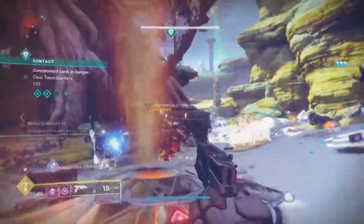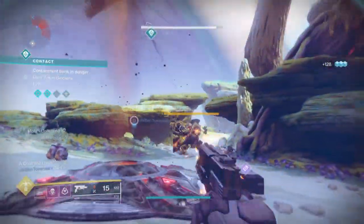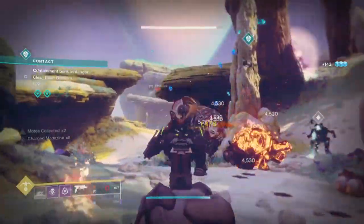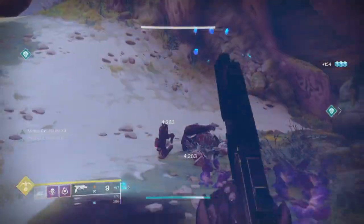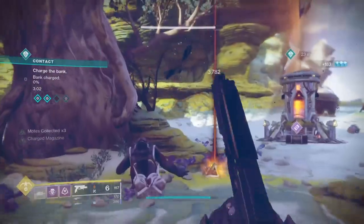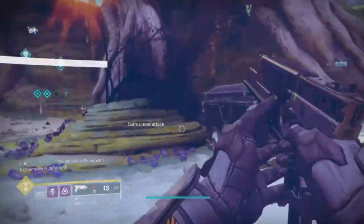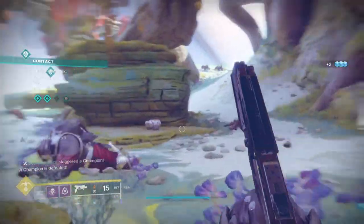Hello everyone, 3DHero here and welcome back to another Destiny 2 build video. Today we will be focusing on the new Surprise Attack mod and the Devil's Ruin sidearm to create an overpowered and massively fun charged-with-light build. This build is very easy to create and doesn't need 50% of the things I have in the build, although it would be helpful and is great for other loadouts as well.